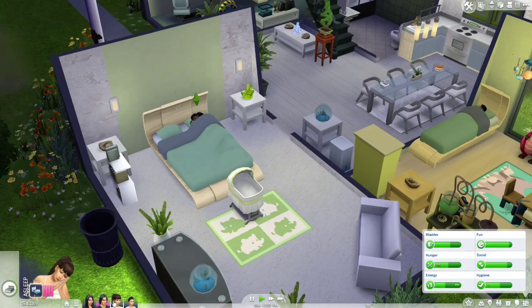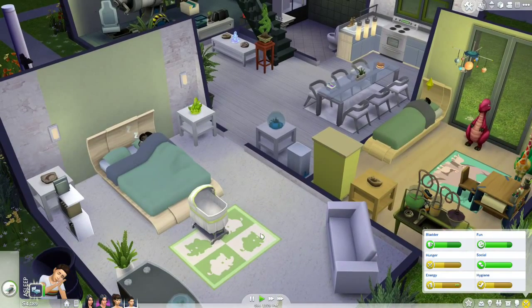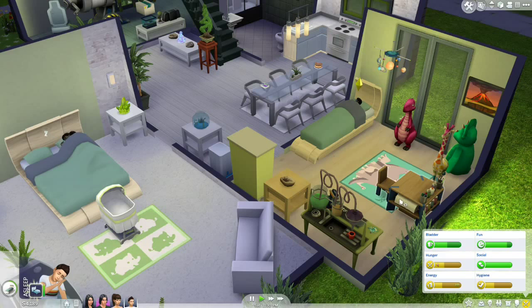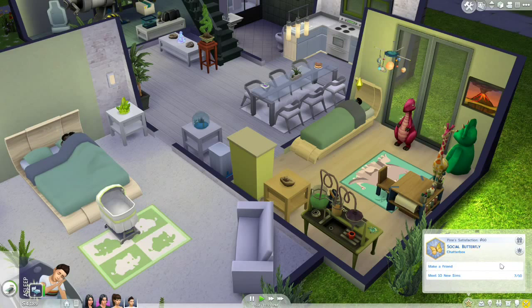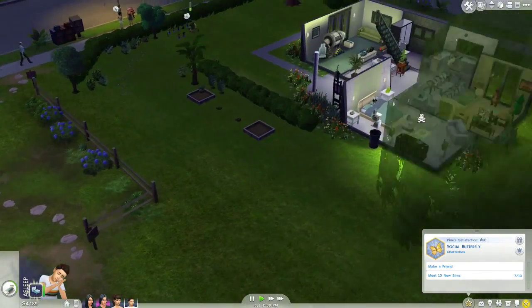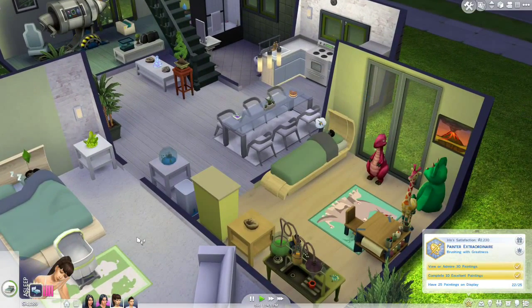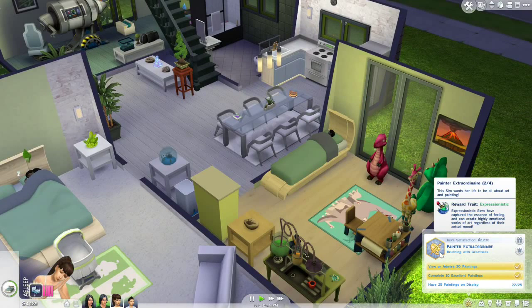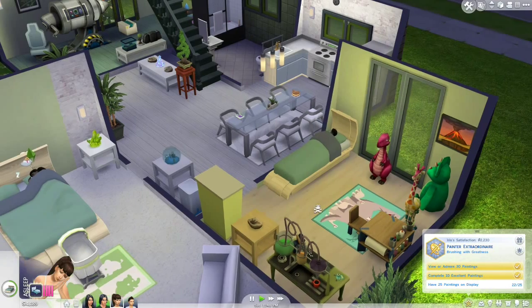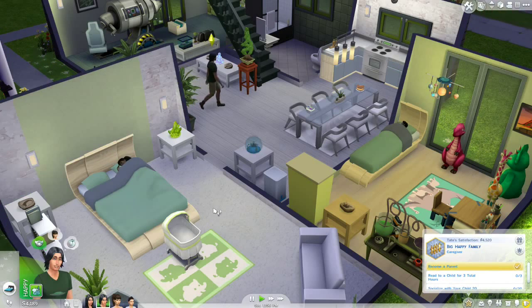Iris is expecting. Tate has a new aspiration. Lily has been promoted to astronaut. Pine has some new friends and is now a child. So much is happening in this family — it is great. I can't wait for Pine to try out these really cool little toys and tools, to make a friend. We should call over one of the new people and have him meet some random Sims in the community garden while his dad tends to things. Tomorrow we will send Lily off to space again to see what she can bring home.